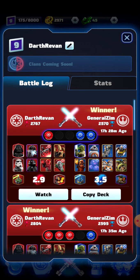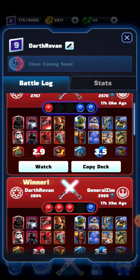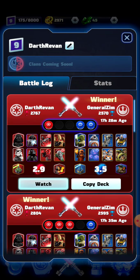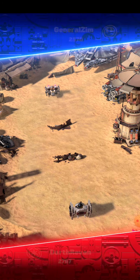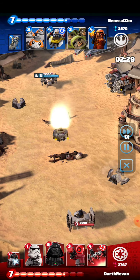General Zim — he's alright. 3.5. I believe he just got me at the end. Right here though, 2.9 against 3.5 and he still got me. I don't know — I'm lost. Let's watch this. I have a 2.8, 2.9, whatever it was, deck. And then he has a 3.5 deck. So okay, let's go, General Zim.